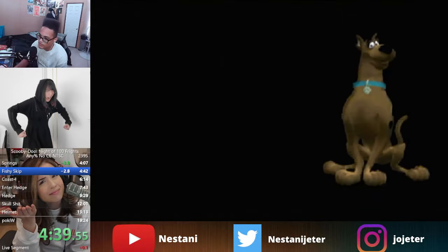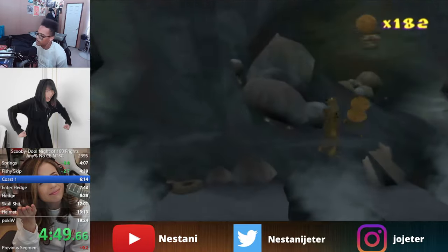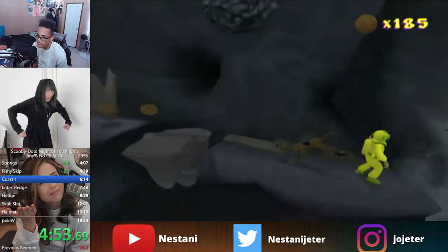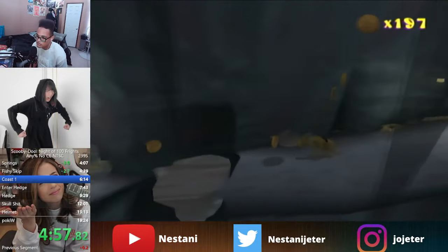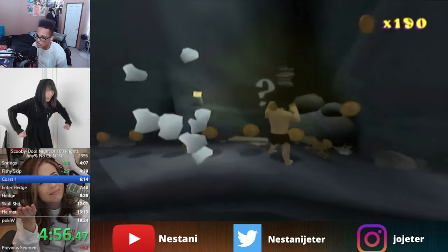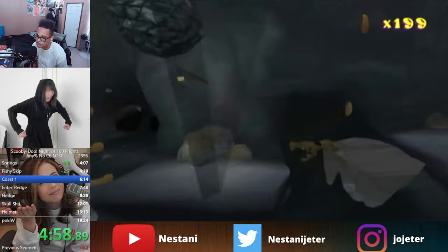Going into Coast 1, note that Scooby's charge attack shrinks his hitbox to just his head. As long as you aim his head away from enemies, you can slide right around them — we'll do this around the caveman and abuse it a lot in Coast 2.